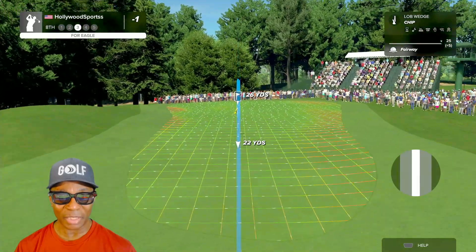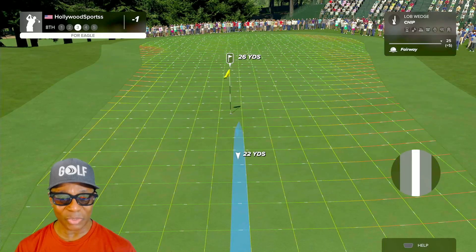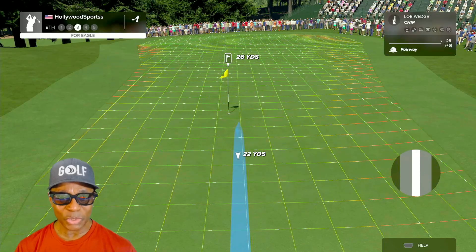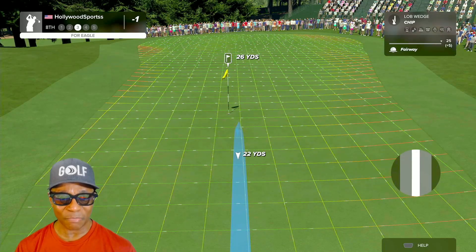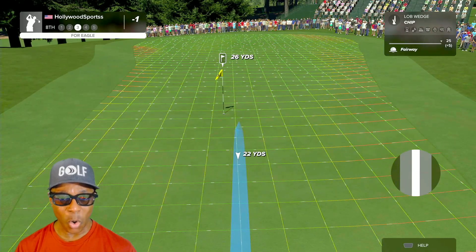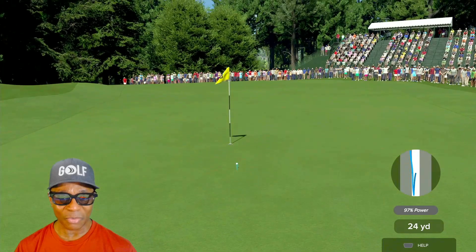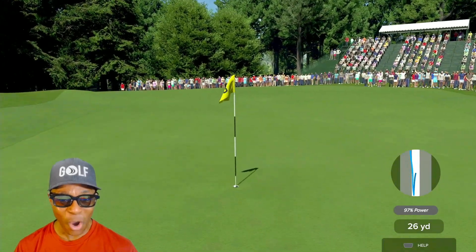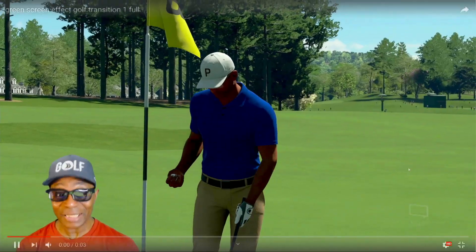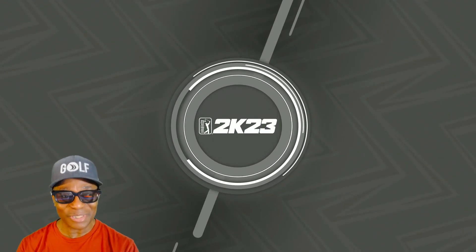And we look at this green — not too much slope to the left. We got to get it in a good place so we can try to get a straight-in shot. With 22 yards going up to 26 yards to the pin, hopefully we can get a nice roll, but it's going to roll to the left and I want it to roll in the hole. All you can do is learn from your mistakes. Get in the hole, come on, there we go. Are you serious? Did I just make that shot?